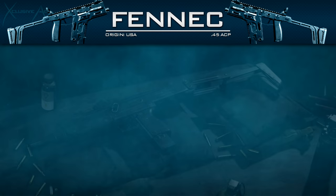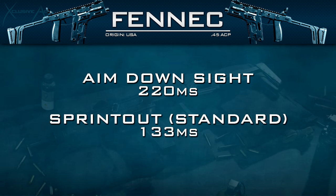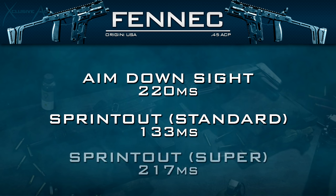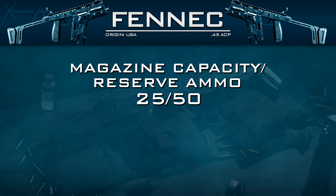Moving on to handling stats: the aim down sight time with the Fennec is 220 milliseconds, which is fairly standard for SMGs — a little bit slower than some others but not the slowest by any means. Sprint out times are standard for SMGs at 133 milliseconds for the standard sprint and 217 milliseconds for the tactical sprint. Overall these sprint out times are quite fast.